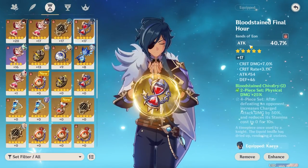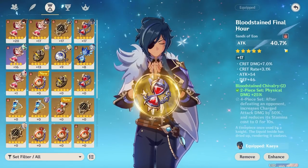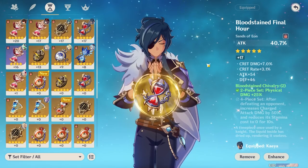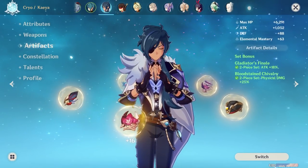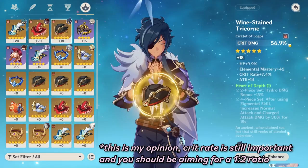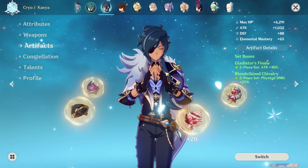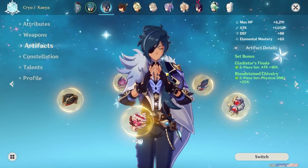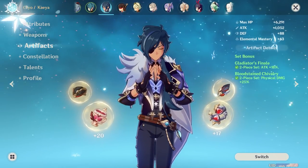For the timepiece, you're going to want to look for attack percent, especially if you're using Aquila Favonia. This attack percent is going to scale off of Kaeya's base attack, which includes Kaeya's base attack and his weapon's base attack. Feather is obviously attack, and Flower is HP. For the hat, I recommend looking at crit damage, not crit rate — I'll tell you why in a second. The main substats you're going to want to look for are attack percent, crit rate, and crit damage. Flat attack is also good but not ideal, because you won't get as high of an increase as you will with attack percent.